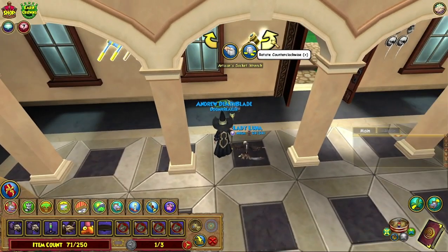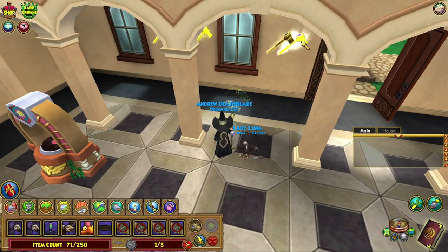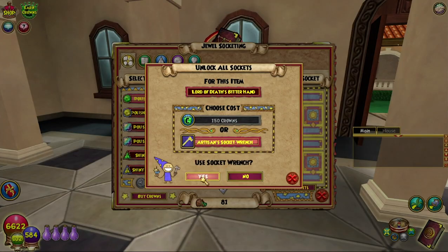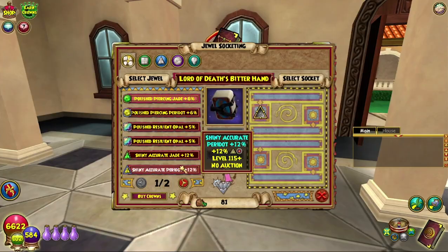Let's get one of these ones — this one here, because that is also artisans for sure. Let's do that. Ain't about dat crown's life. Use that — yes. Boom. There we go, we get a thing.